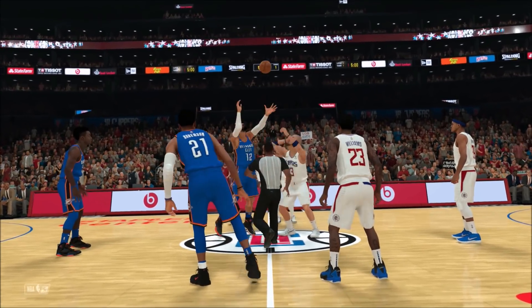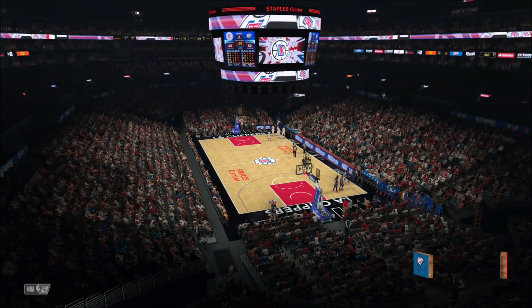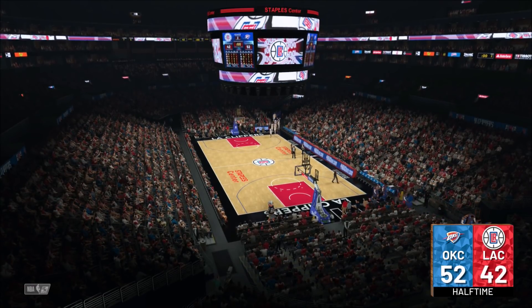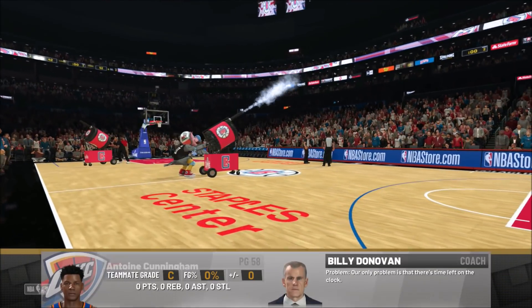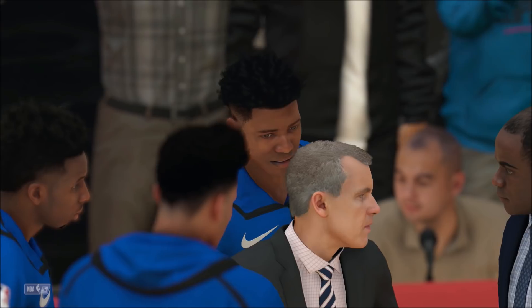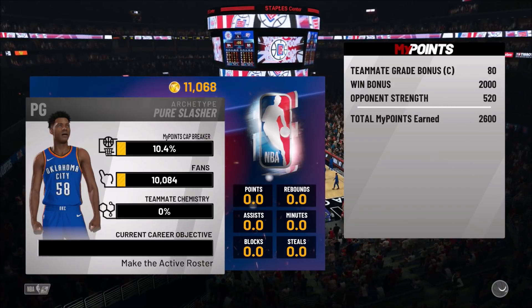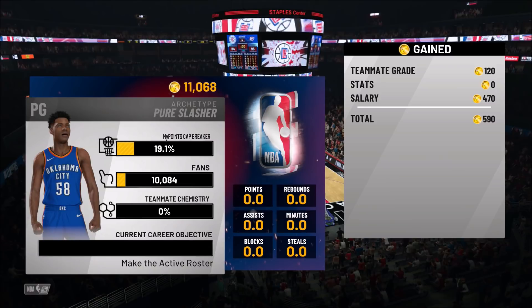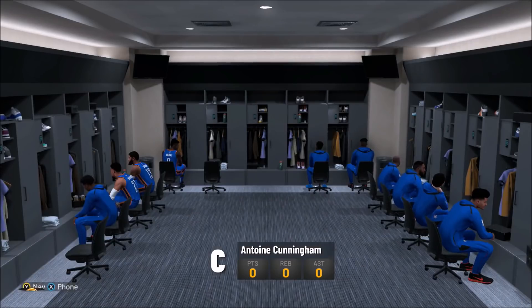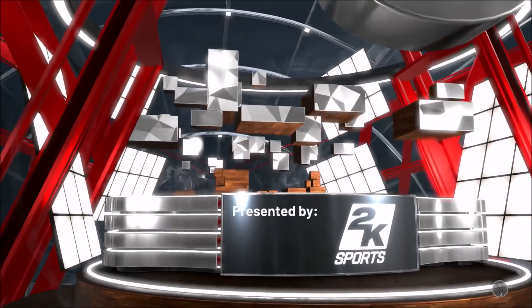Hit A — bang, halftime already. As long as you keep playing with the Thunder and you make a point guard, they are not gonna give you any burn. They've got Russell Westbrook, they don't need you. They're cool with paying you the VC for zero minutes. You don't even have to touch the floor — you can keep doing this over and over. Game over again — 590 VC once more.